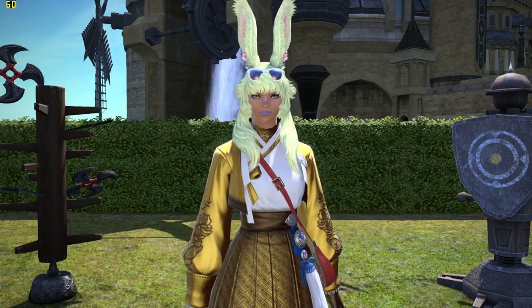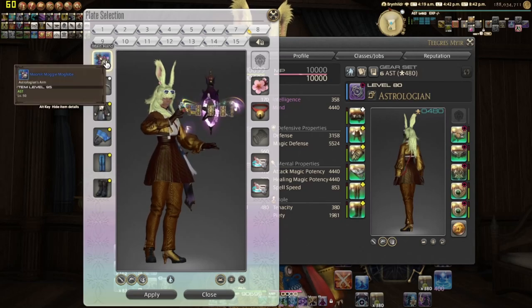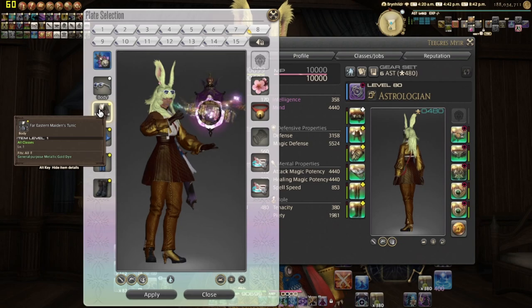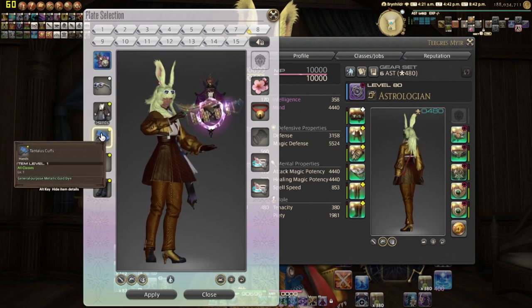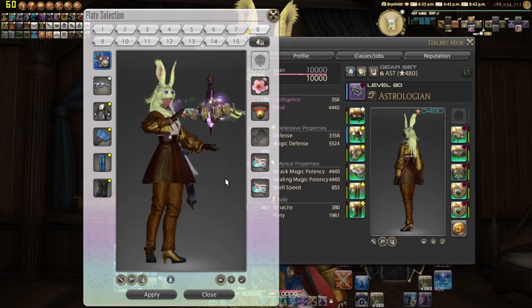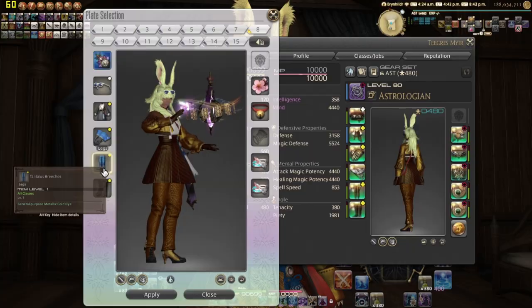Hello world. This is an Astro up to level 60 guide for Shadowbringers 5.2. For the glamour set we have the Moonlit Moggle Moglobe, the Endless Summer glasses, Far Eastern Maiden's Tunic, the Tantalus Cuffs and Tantalus Breeches, and the Far Eastern Maiden's Boots. For the accessories, you can find them in the description as well as links to the rest.